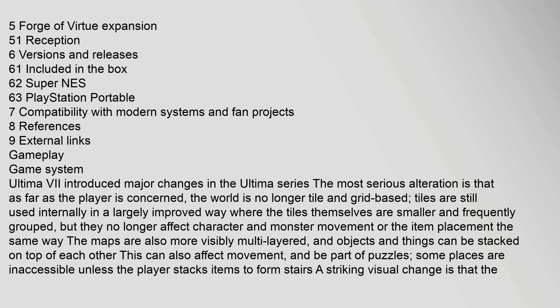Ultima 7 introduced major changes in the Ultima series. The most serious alteration is that the world is no longer tile and grid-based. Tiles are still used internally in a largely improved way where the tiles themselves are smaller and frequently grouped, but they no longer affect character and monster movement or item placement the same way. The maps are also more visibly multi-layered, and objects can be stacked on top of each other, which can affect movement and be part of puzzles. Some places are inaccessible unless the player stacks items to form stairs.